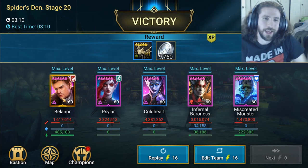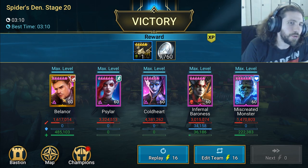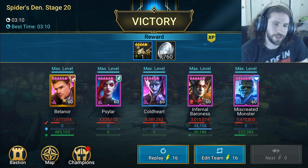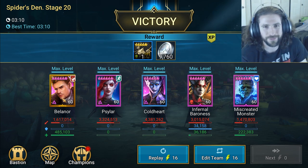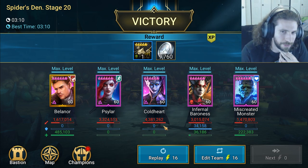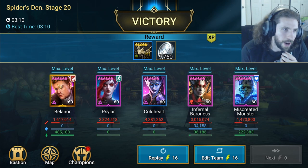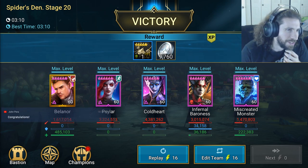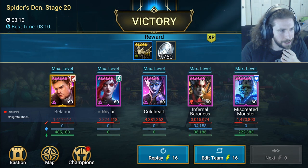Spider 20 down! The audible play — pulling Skartorsis out and bringing in Bellinor — making sure that crit is there for Coldhart with crit damage and having the right gear made all the difference. Beautiful stuff. The team that did it: Infernal Baroness, Miscreated Monster, Coldhart, Sylar, and Bellinor — Infernal Baroness for the 5% heal on A1 helping sustain. Let's go! That's the team composition that finally cracked Spider 20.